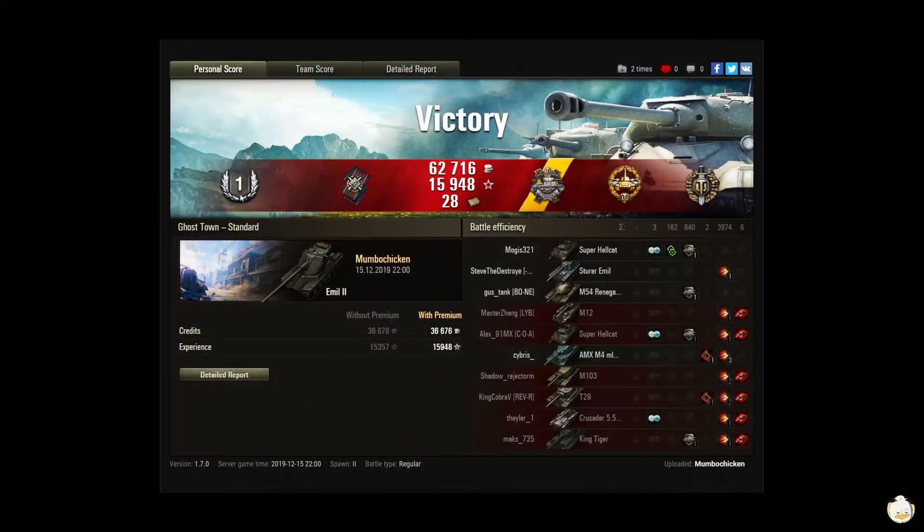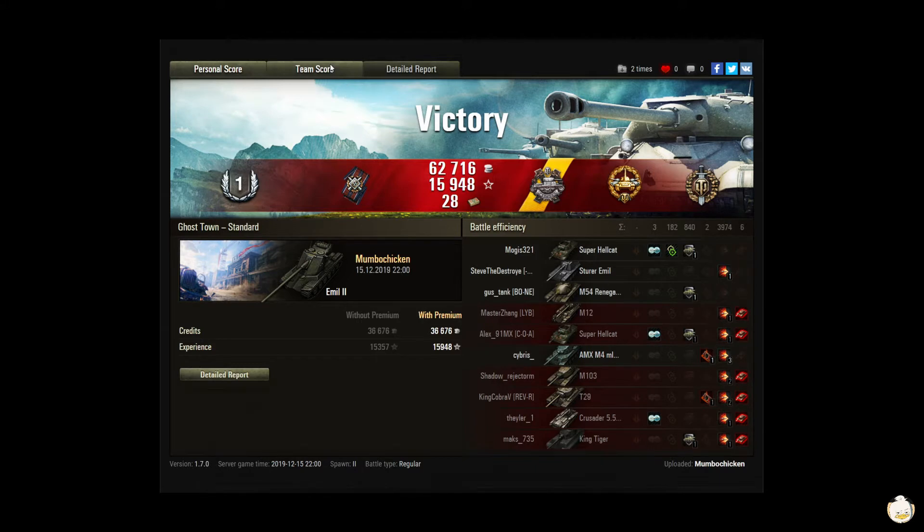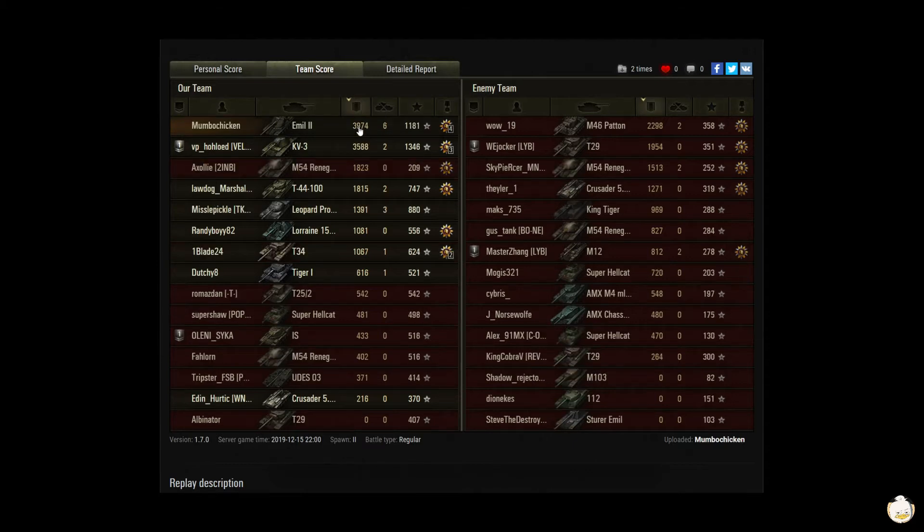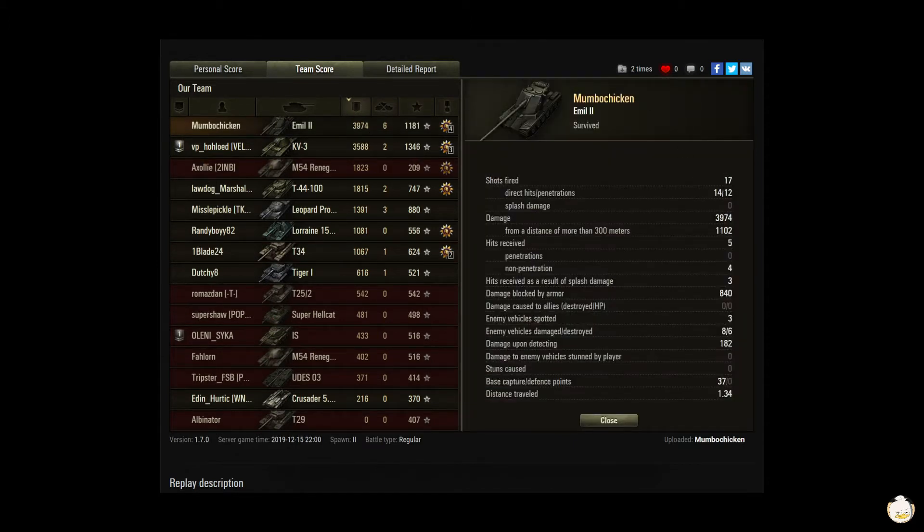That's a victory! All right, you got a first class — Fire for Effect, Pascucci's Medal, High Caliber, and Top Gun. 62,716 in credits, 15,948 in experience, and 28 bonds. Definitely a Trip to Mission on that one. 3,974 in damage and six kills gives you a base XP of 1,181. That puts you at number two for base XP, but you are number one for damage. 17 shots fired, 14 hit, and 12 penetrated — that is some good clustering right there.